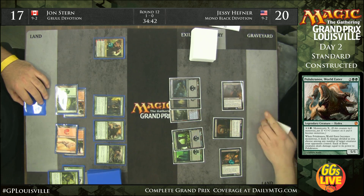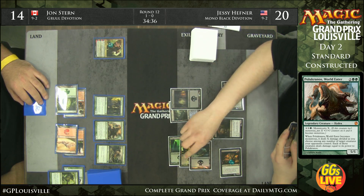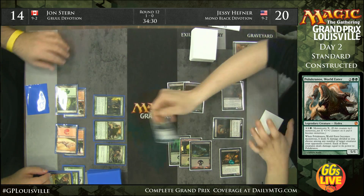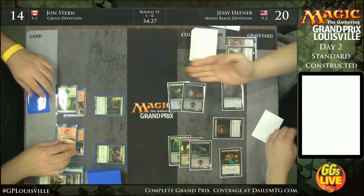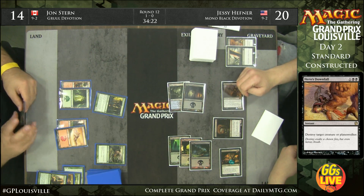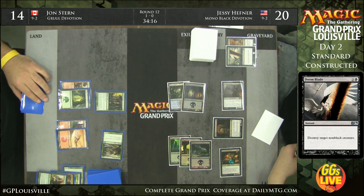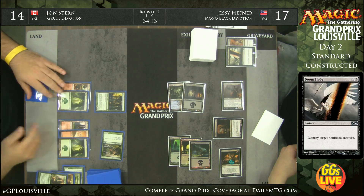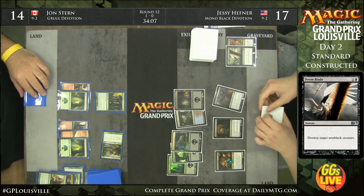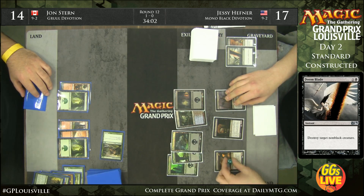Lifebane Zombie actually just attacked John. Now it appears Jesse uses Hero's Downfall to kill Xenagos, followed by a Doom Blade on Polukranos — a huge turn for Jesse. Hero's Downfall to kill Xenagos, then Doom Blade on Polukranos, leaving John Stern with just a vanilla 3/3 and a Sylvan Caryatid. Jesse bashes in, plays his land, and says go — Jesse has truly taken control of this game.